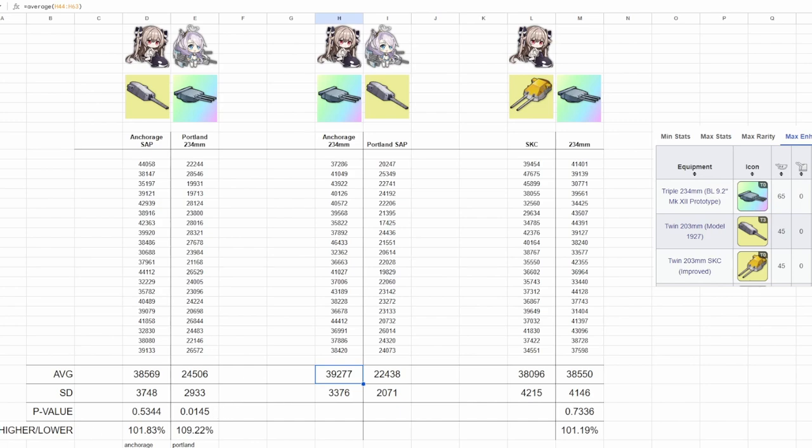Some people might have decided not to upgrade the Drake Gun to Plus 13 after seeing the old video, and in hindsight it seems like I've done them a favor. Although the Drake Gun is likely the best gun in terms of DPS for all armor types in many cases, given the current state of heavy cruisers and the fact that we now have Plymouth Gun and the URDD Gun, its value in being upgraded to Plus 13 is lower than ever.